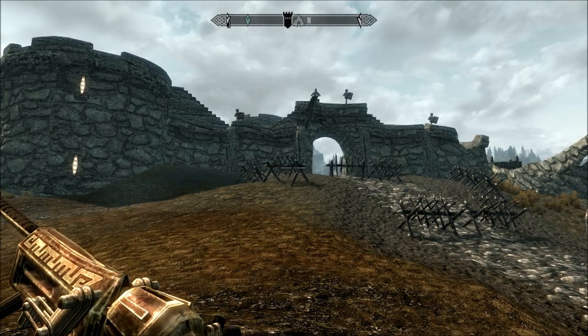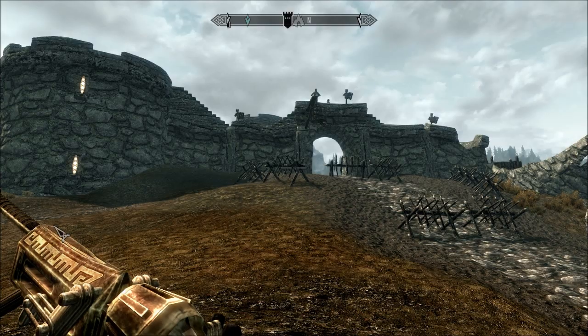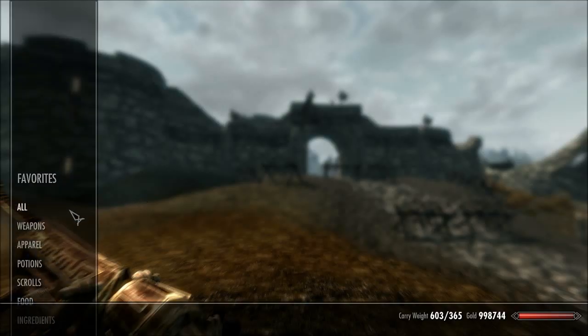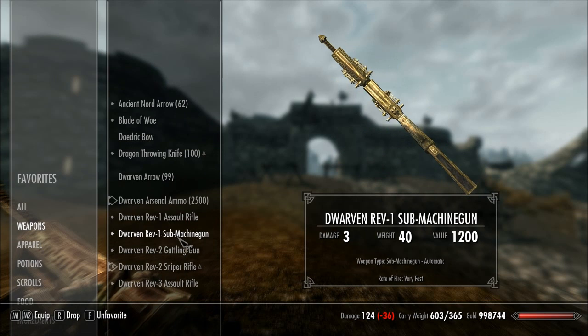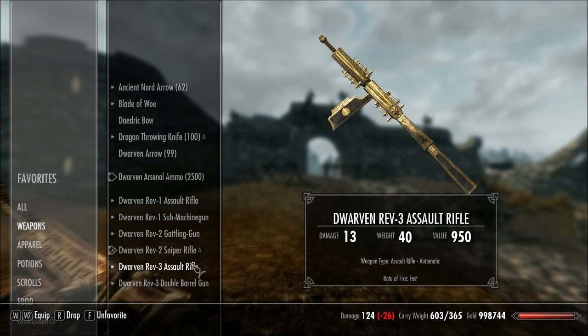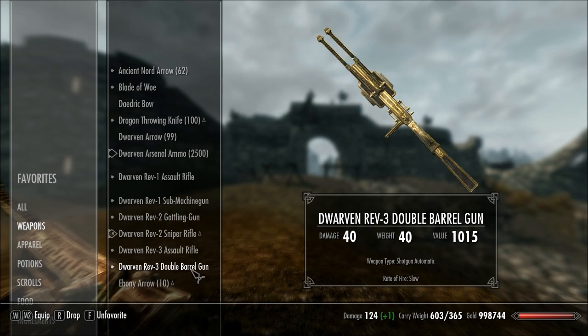This mod introduces six new weapons to the game: the Assault Rifle, the Submachine Gun, the Gatling Gun, the Sniper Rifle, the Assault Rifle, and the Double Barreled Shotgun — which is a Shotgun.